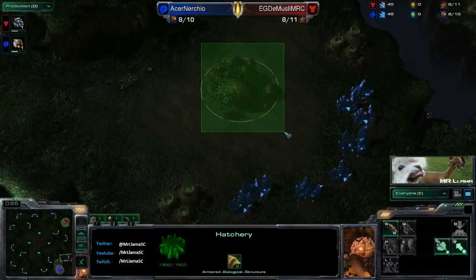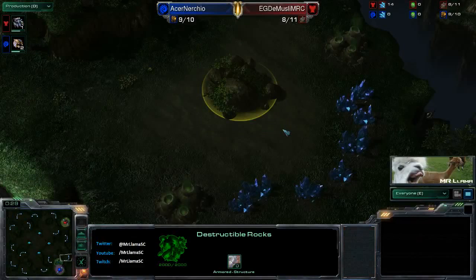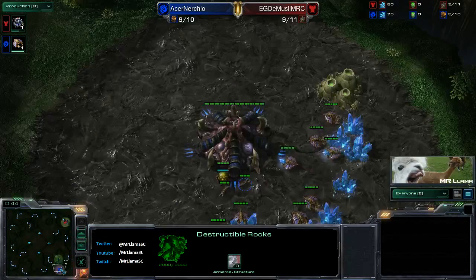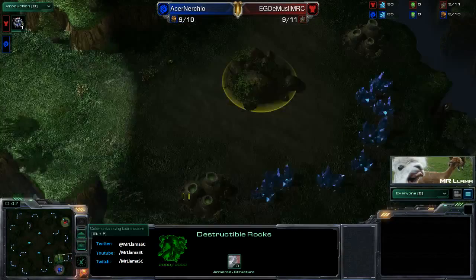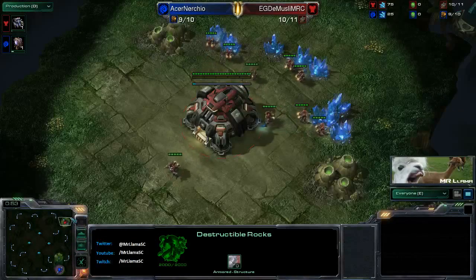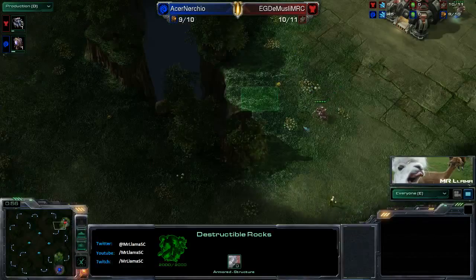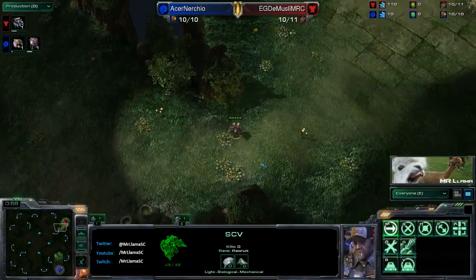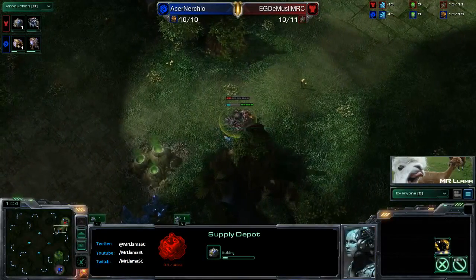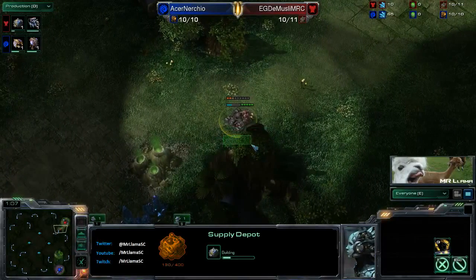Something to note: this version does have the rocks. This is a slightly older replay before Blizzard got rid of the rocks, which they actually did. In the latest version there are no rocks at the third, so it makes it a little bit more Zerg friendly because you can just go over there and take that third base a little bit better. And there's actually a little gap right there - units can get through.